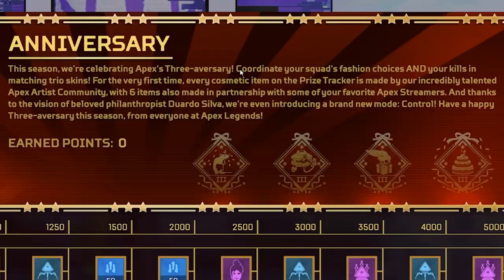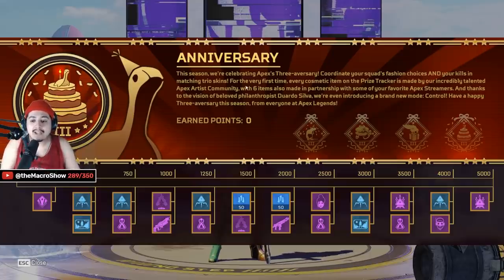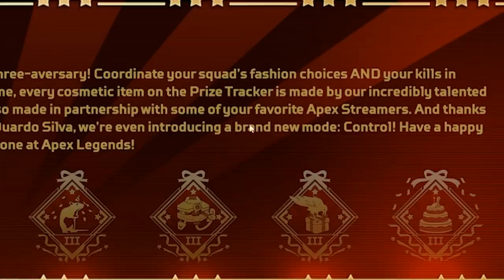This season we're celebrating Apex's three-year anniversary — coordinate your squad's fashion choices and skills into matching trio skins. For the very first time, every cosmetic item on the price tracker is made by their incredibly talented Apex artist community. What? So the artist community made this?